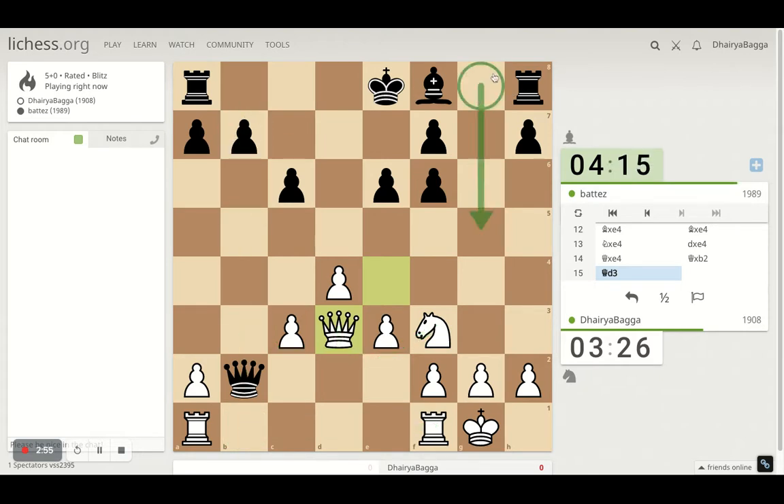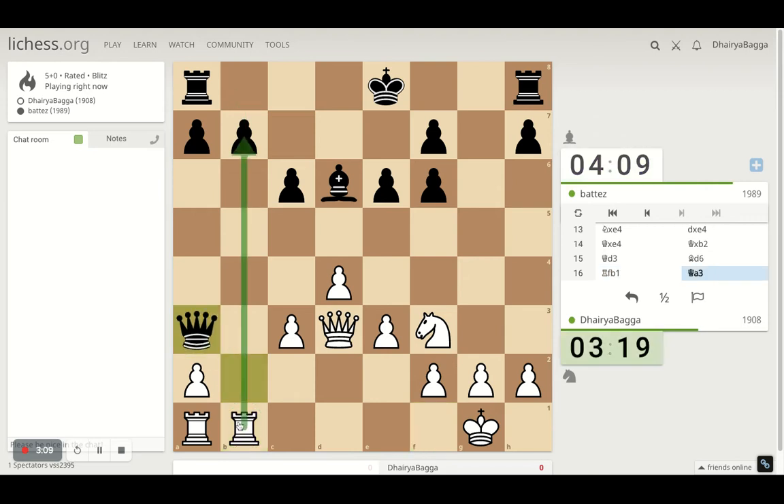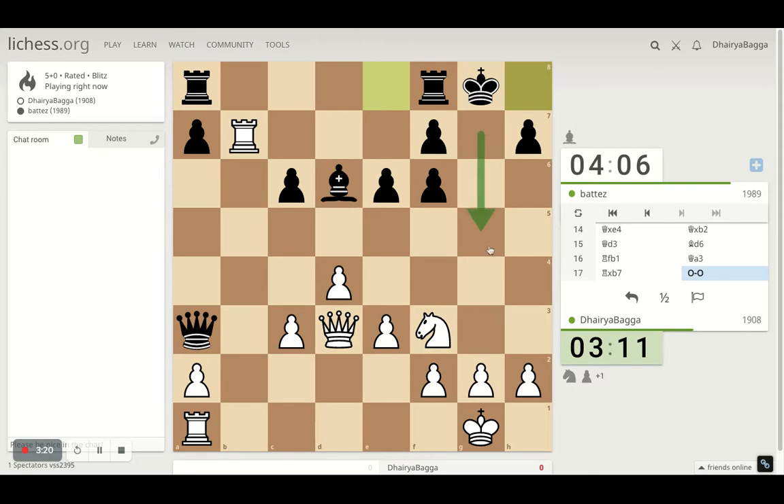The opponent cannot castle this side now because of his spoiled pawn structure. Material-wise we are okay. The opponent develops the bishop instead, and now I can attack with the rook. Suddenly this pawn is going to go away — I'm going to take on the pawn. The opponent castles despite being wide open from there. That is interesting and too bold, I would say.